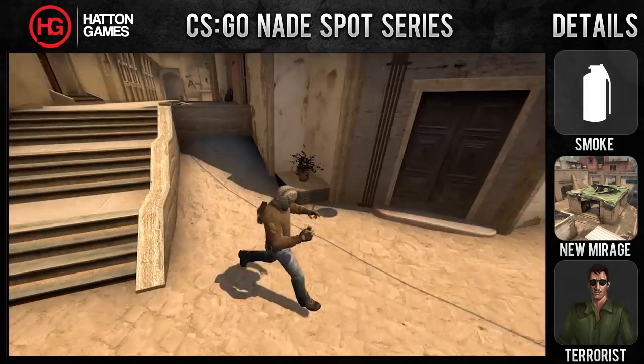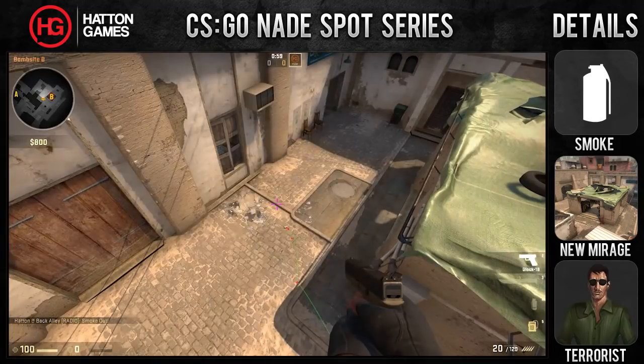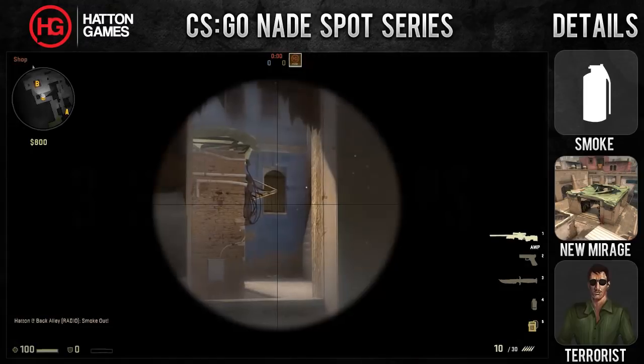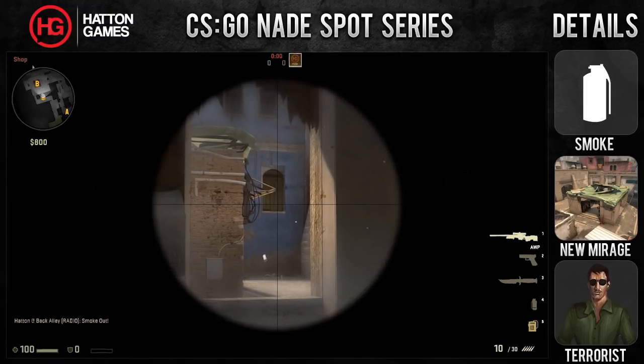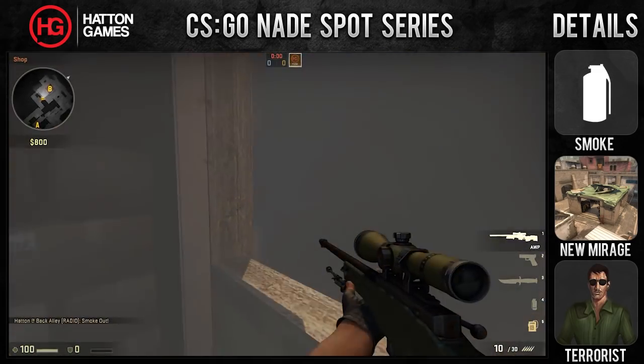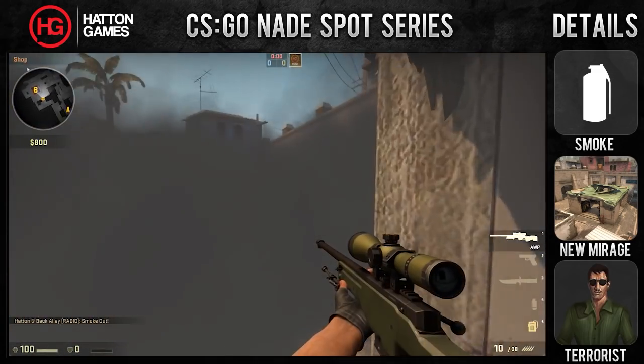Today we'll be doing a smoke on the Terrorist side of Mirage. The smoke lands outside the short window on B, and will be used when you want to make a push onto the B bombsite. Having it in place will block off any CTs watching up at B, forcing them to either push through the smoke or play passive.